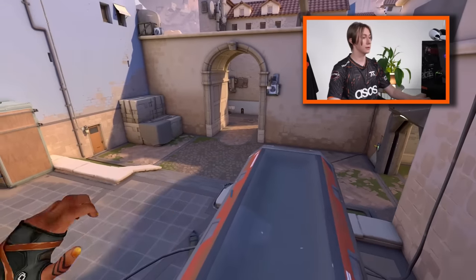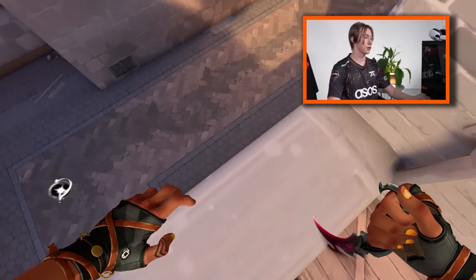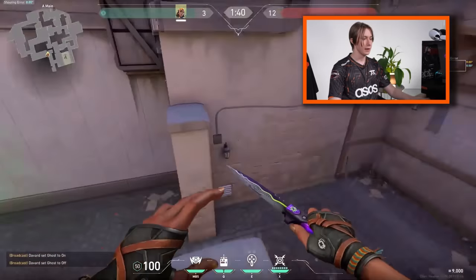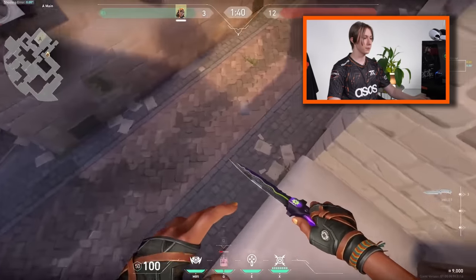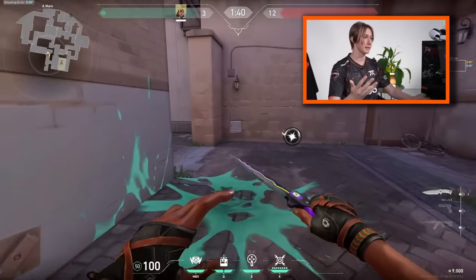Raze — one of the best duelists in the game. There are a lot of good satchel plays you can use, and if you use them you will improve your knowledge of how to use your satchels. A small basic tip: you need to be as far as possible from the satchel when you use it so you fly a greater distance.